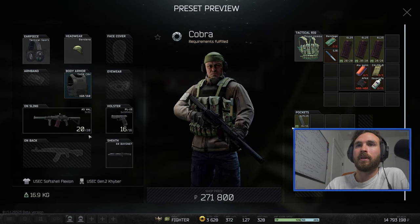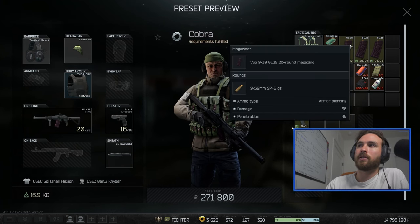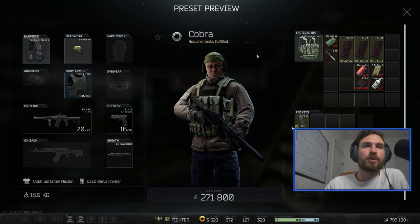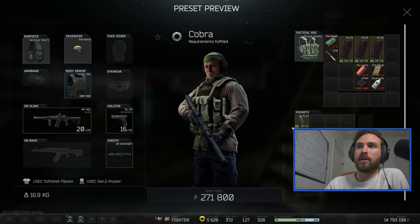The downfall is you get 20, 40, 60, 80 - 80 bullets of 20-round mags, 4 mags. But once again, it hits hard and there's zero recoil on this gun. So if you know you're going to hit your shots, use this gun.